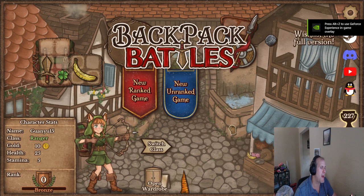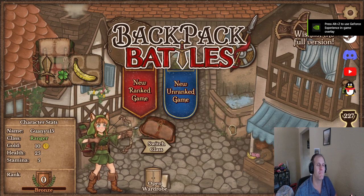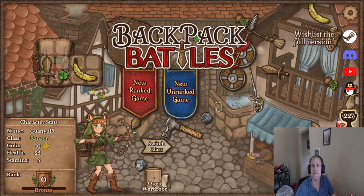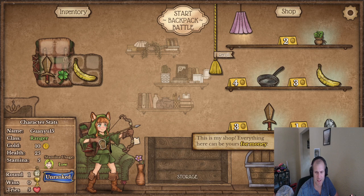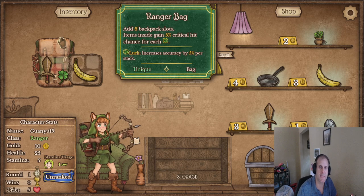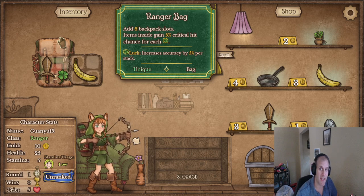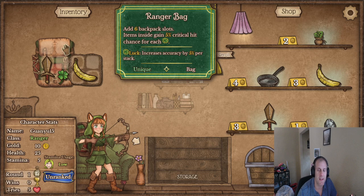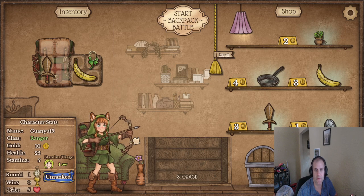Hello friends, welcome back to Backpack Battles where we're gonna battle with some backpacks. I need to get a new camera — I don't like the way this one looks. Anyways, we're back doing another new game. We are the Ranger today. The Ranger's backpack says items inside gain five percent critical hit chance per luck, so right now with five percent luck that gives us ten percent crit chance, which is nice.